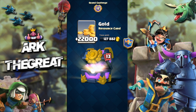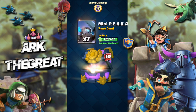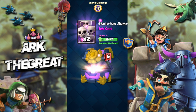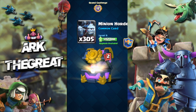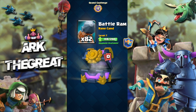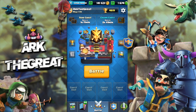I really hope to get a legendary in this one — that would be sick. We get goblin hut, 22k gold which is always great. Ice golem. This looks promising — we need five more epics to get a legendary. We're gonna get a bunch of rares, but we do get battle ram. Not the best chest, but I'll take it. Let's hop into the replays.